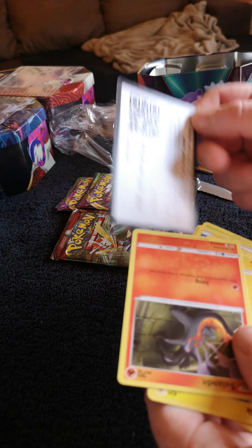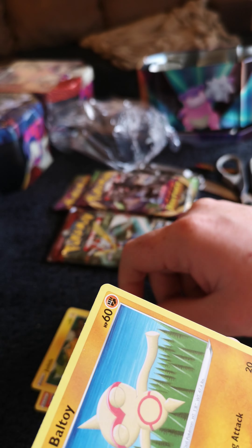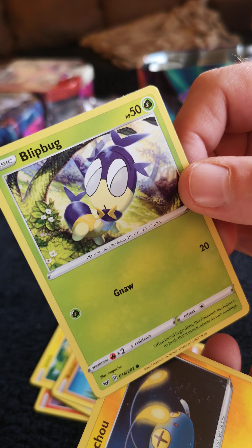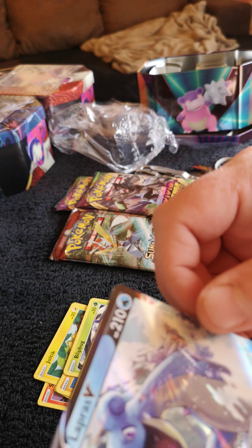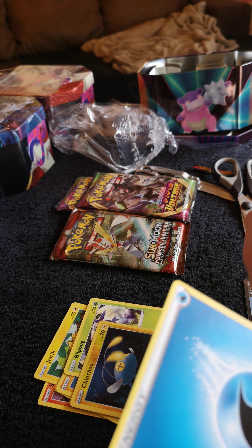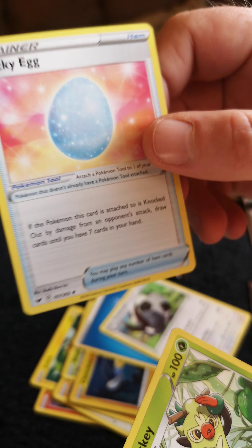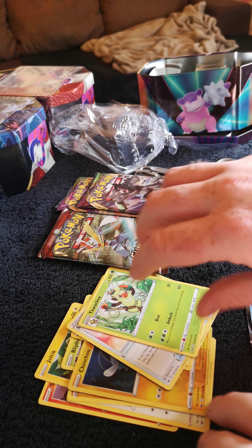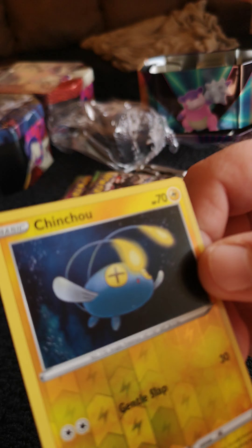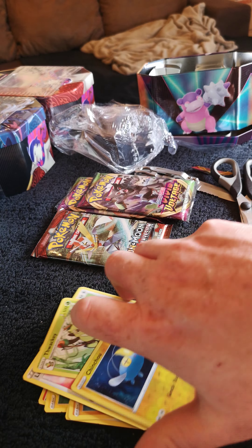Got the code card. Salandit. Joltik. Wooloo. Baltoy. Blitpug. Chinchoo. Lapras V — so we've got one V card already from the first pack. Energy, Dubwool, Dubwool — I have the full set! Lucky, Thwacky. And that Chinchoo is actually a reverse holo — shiny, but it is still just a common card.